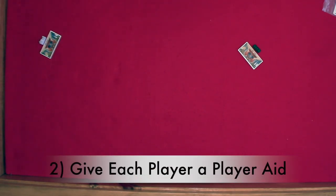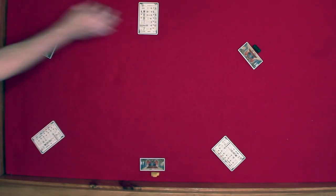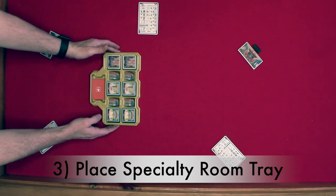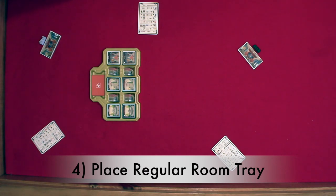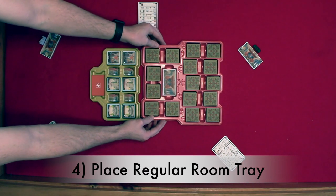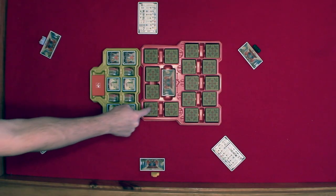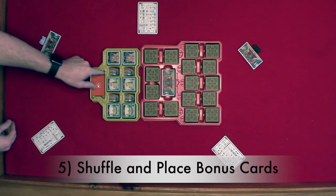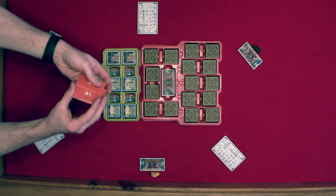Step two: you are going to give one player aid to each player. Step three: place your specialty room tray in the middle of the play area. Step four: you are going to place your regular room tile tray in the middle of the play area with the regular room tiles face down. Each compartment in this tray holds exactly nine regular room tiles. Make sure that each stack is shuffled. And finally step five: shuffle the bonus cards and place them face down in their designated location in the smaller tray.